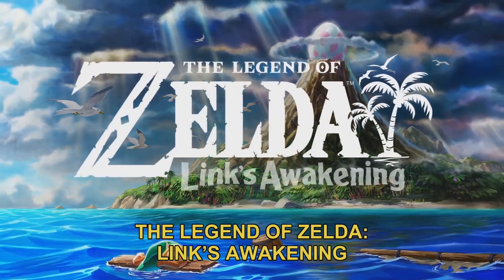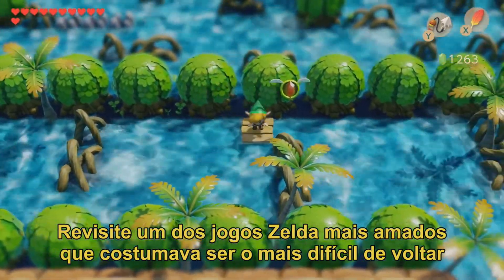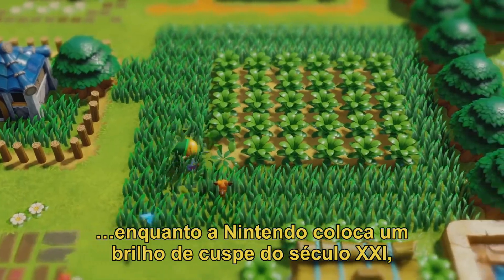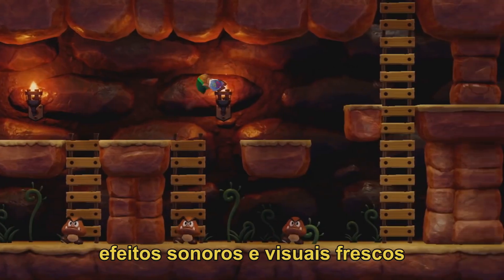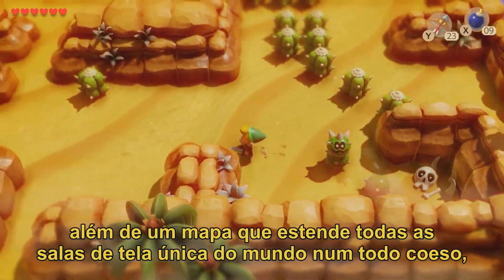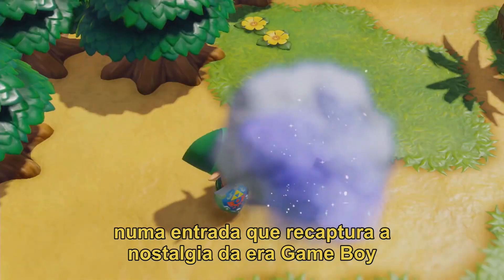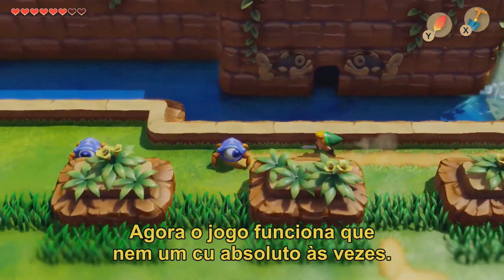The Legend of Zelda: Link's Awakening revisits one of the most beloved Zelda games that used to be the hardest to go back to, because even at the time no one thought it looked good. Now Nintendo slaps a 21st century spit shine on it, complete with excellent new music, sound effects, and fresh visuals that make it look like a bunch of Funko Pops shot with a tilt-shift lens, plus a map that stretches all the single-screen rooms of the overworld into a cohesive whole — an entry that recaptures the nostalgia of the Game Boy era without making you carry around double-A batteries and a lamp.